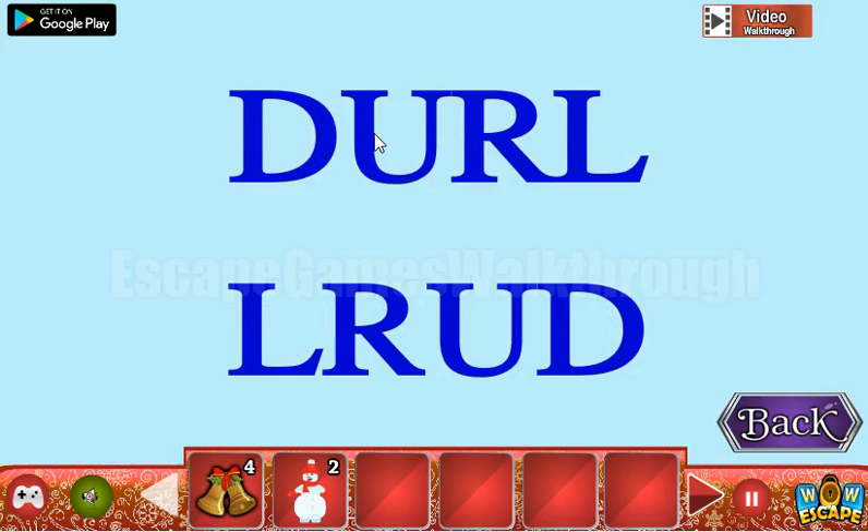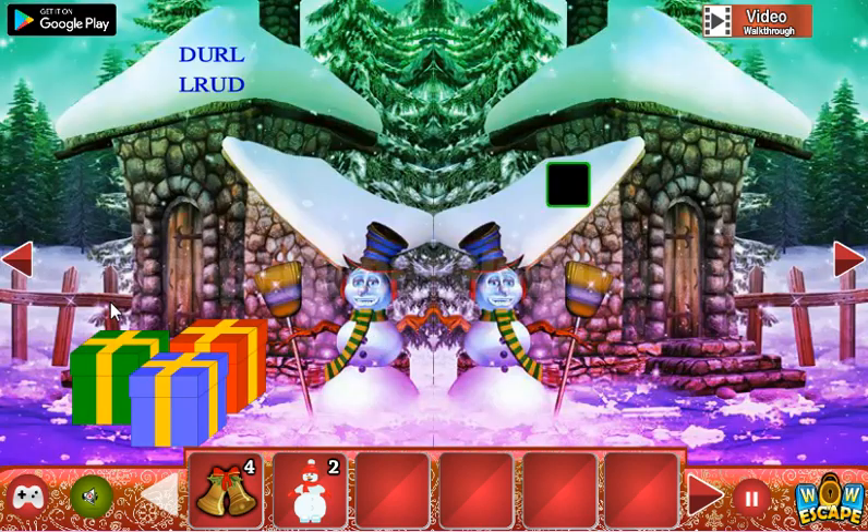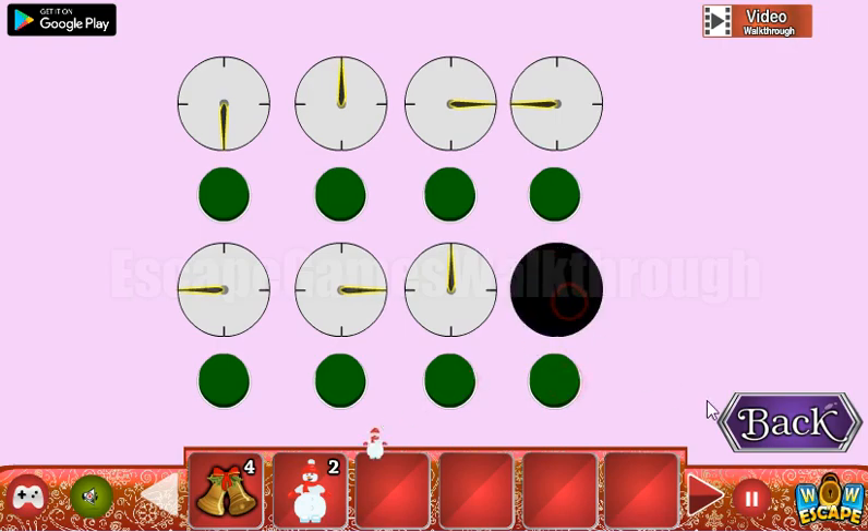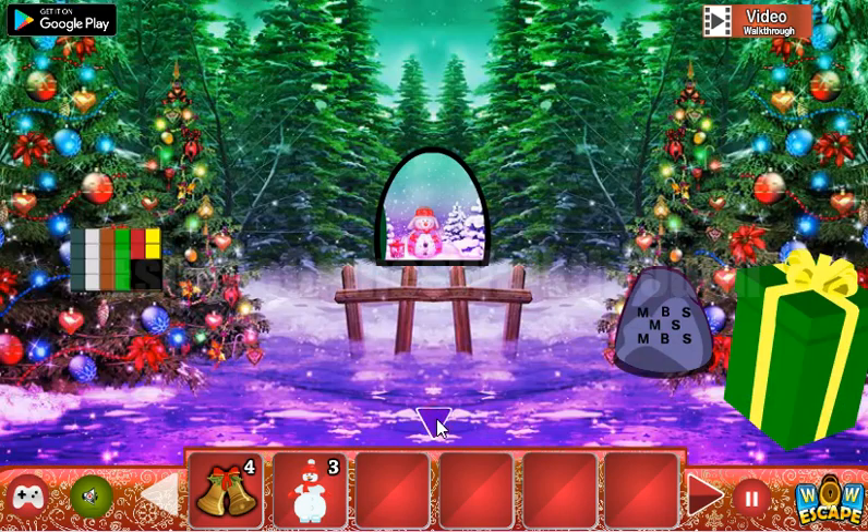Now we have four bells. Let's look at this hint: down, up, right, left — left, right, up, down. This hint is for these arrows. We set down, up, right, left — left, right, up, down. And we have three snowmen.